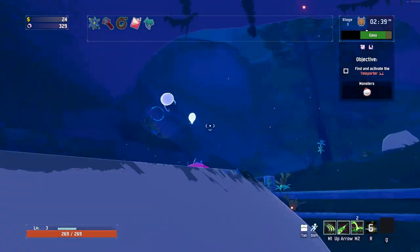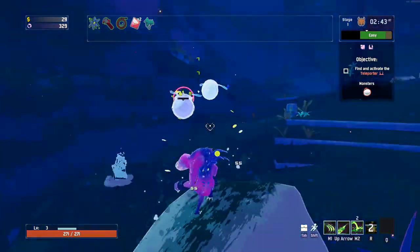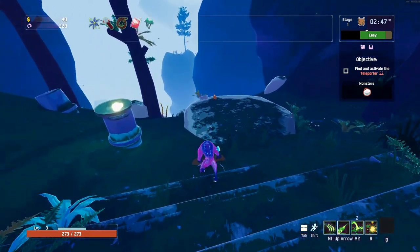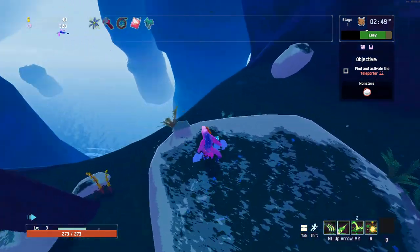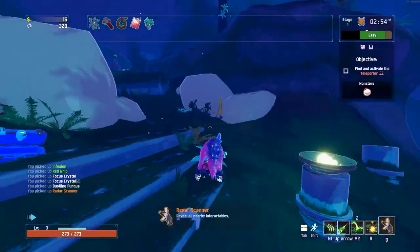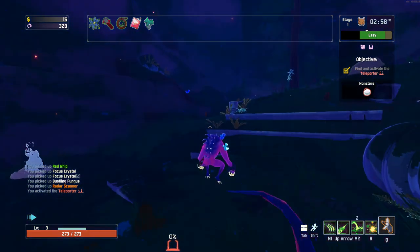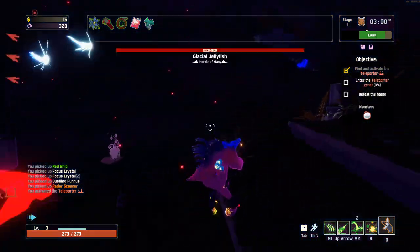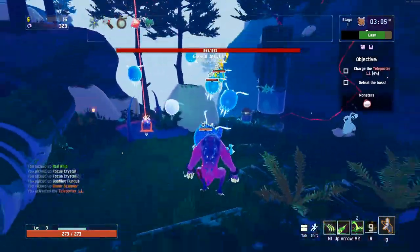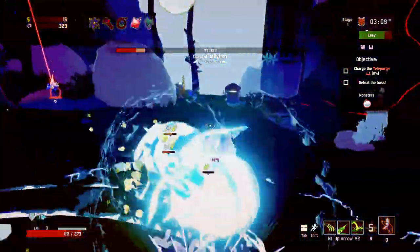We got one more kill and then we can get ourselves an active item. Right, let's go get ourselves that active item. Then this should be us ready for the boss. But pretty much a pretty bad start to this floor, really - it hasn't been great. So let's go pop this and just see how this pans out. That's not a great start, but they are all relatively close, which means we're going to get quite a lot... we are dead.